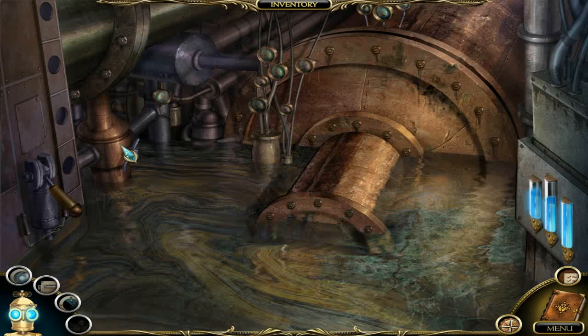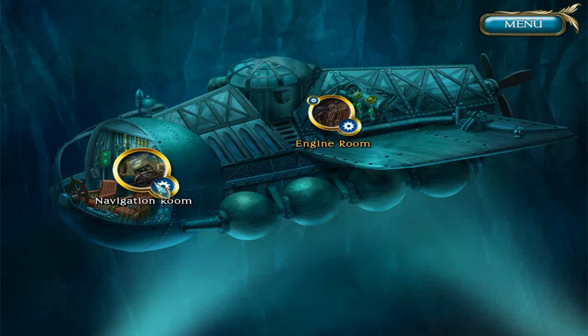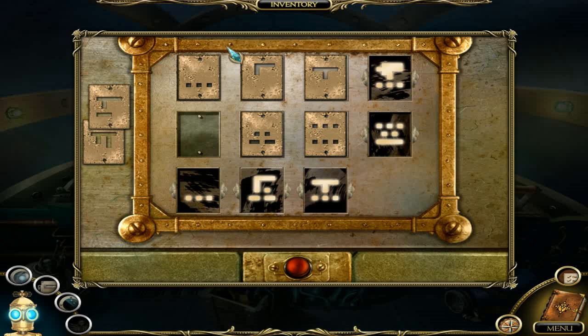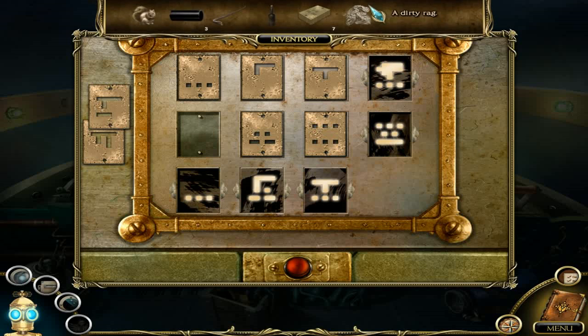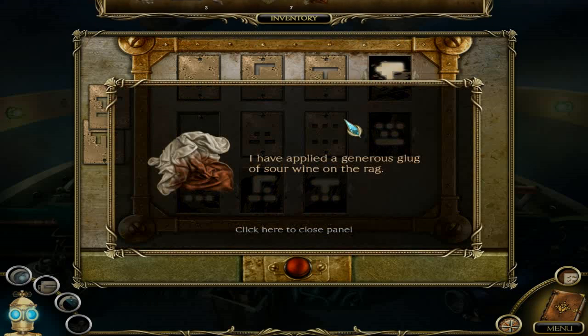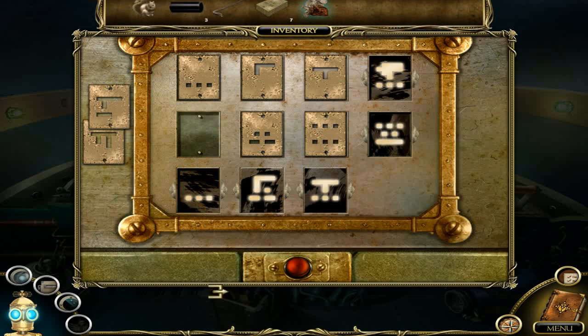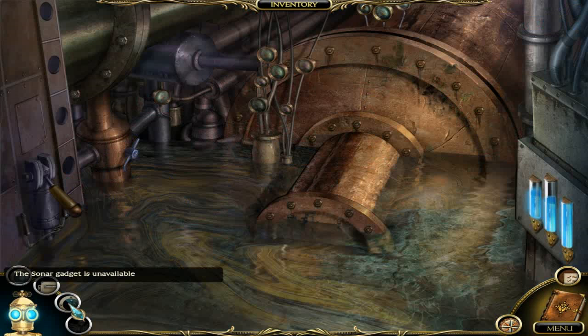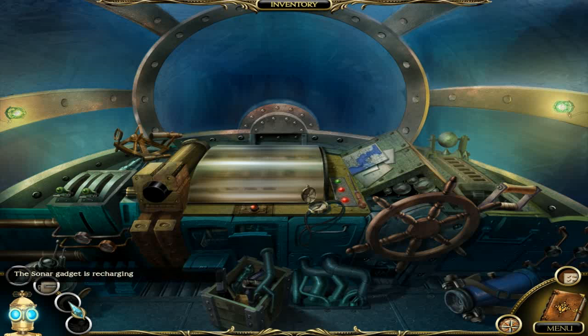Maybe I put the wine on the thing. Bottle of wine and dirty rag — I now have a wine-soaked rag. Alcohol or vinegar could be used to clean something, but I'm not clear on what. I've already used the sonar gadget here — have I used it in the other room? Wow, you really recharge slowly.